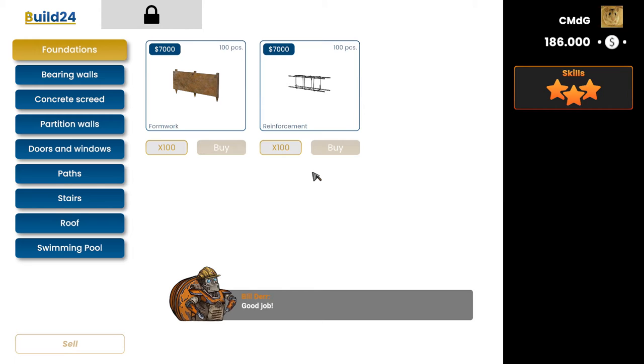Great job! Did you know that by holding down the left mouse button, or the right trigger on the gamepad, you can insert them in the blink of an eye? Each stage of construction shows holograms to help you visually indicate which stage you are currently at!